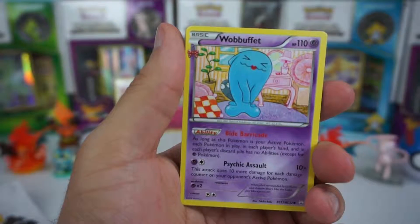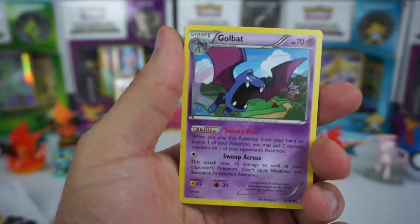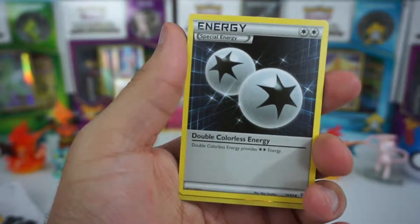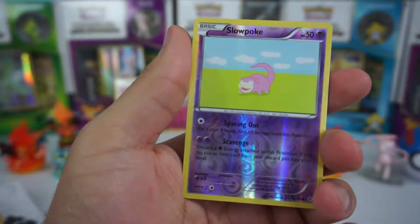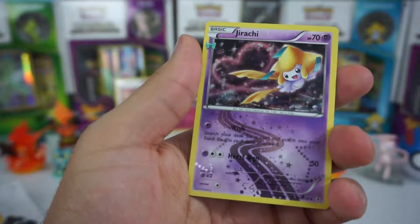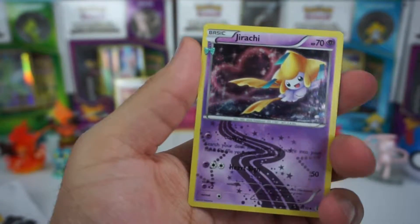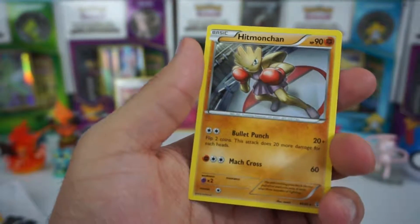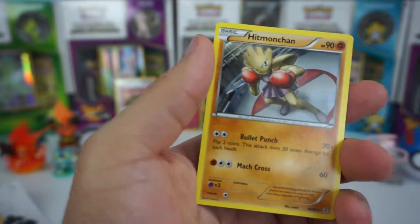We also get a Wobbuffet — looks like the lady Wobbuffet because it has lipstick on, unless Wobbuffet just likes to wear lipstick. There's a Golbat, a double colorless energy, a reverse holo Slowpoke, and a radiant Jirachi card — we already have one of those. One more card left.